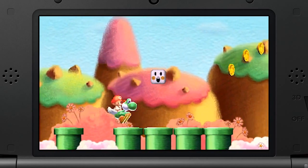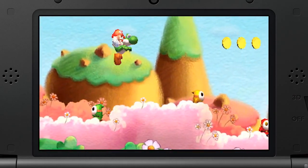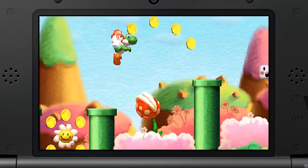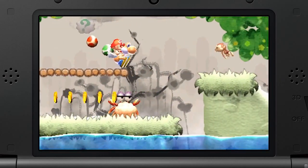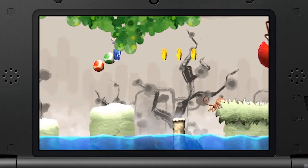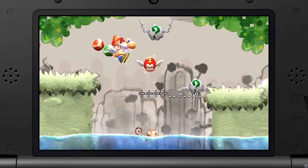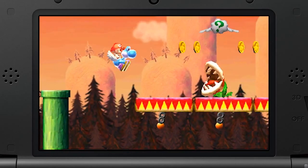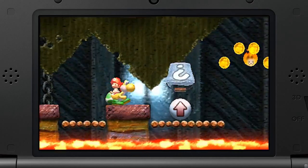Yoshi will sprout wings if you use a special item called the Flutter Wings. Whether it appears or not depends entirely on your play status, including the number of mistakes you've made in a given level. Because the Flutter Wings let you float and fly through the air, players who are not usually very good at action games, and even beginners, will be able to enjoy Yoshi's New Island.